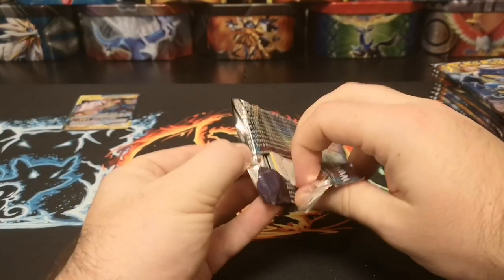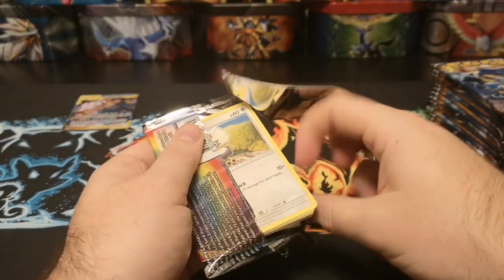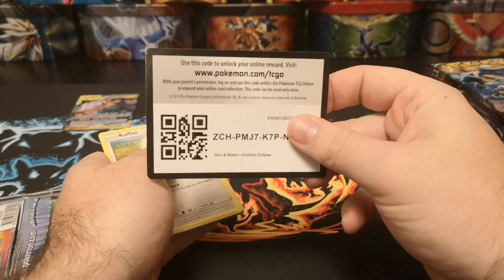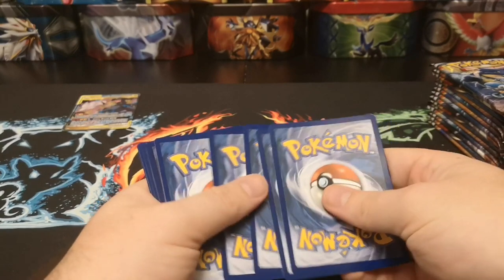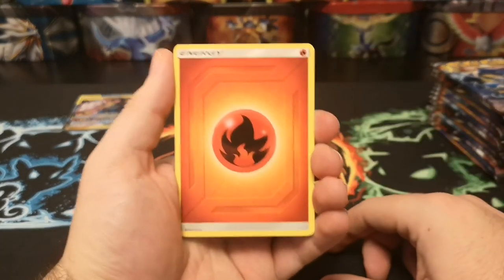I wouldn't mind pulling the Charizard obviously, but for me I quite like the Blastoise — I've always been a big fan of Blastoise and that evolution line. Squirtle was always my favourite starter Pokémon in the games, so I actually wouldn't mind pulling those. Rainbow rare would be fantastic, but even just the GX would be nice.